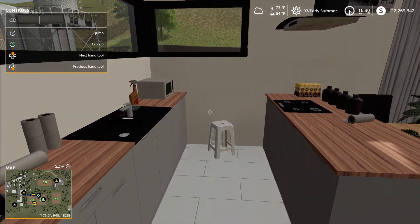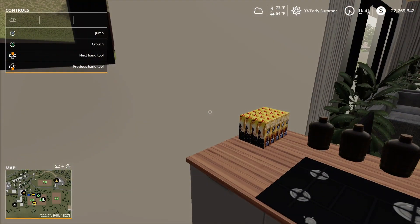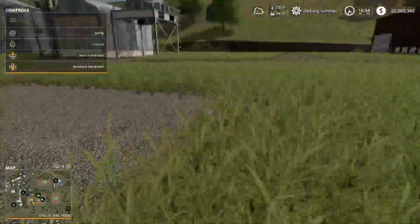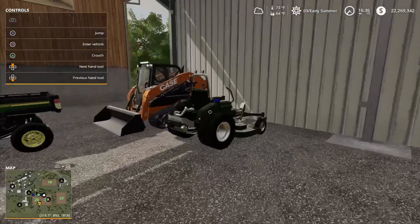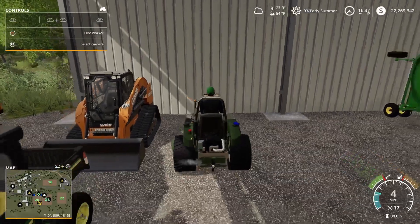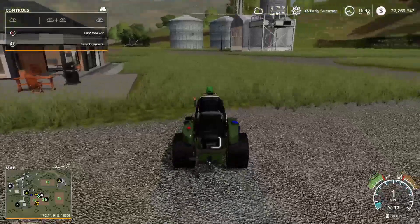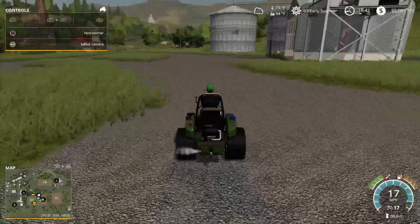Hello everyone, welcome back to the channel. Today we're back in the Farming Simulator series. I just got done drinking one of my hundreds of fruit juice boxes, and today we're going to mow the yard — this is long overdue. We're going to split it up between the zero turn and the batwing, starting with the zero turn to get the little stuff done.